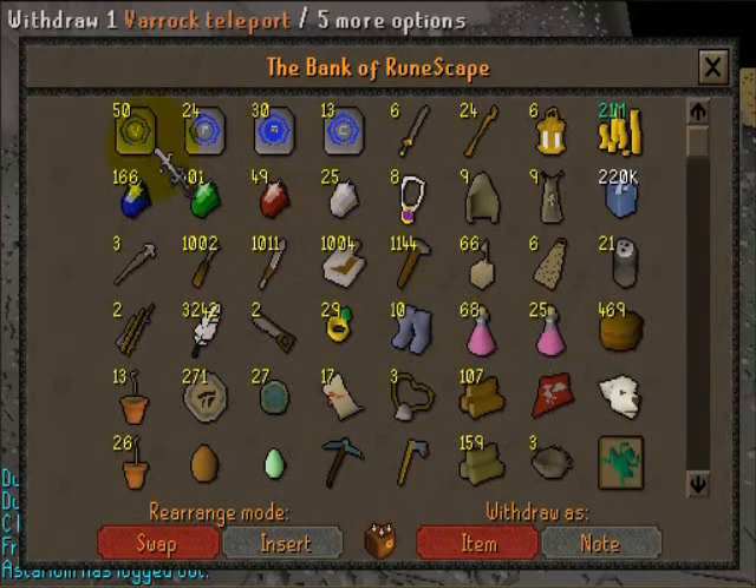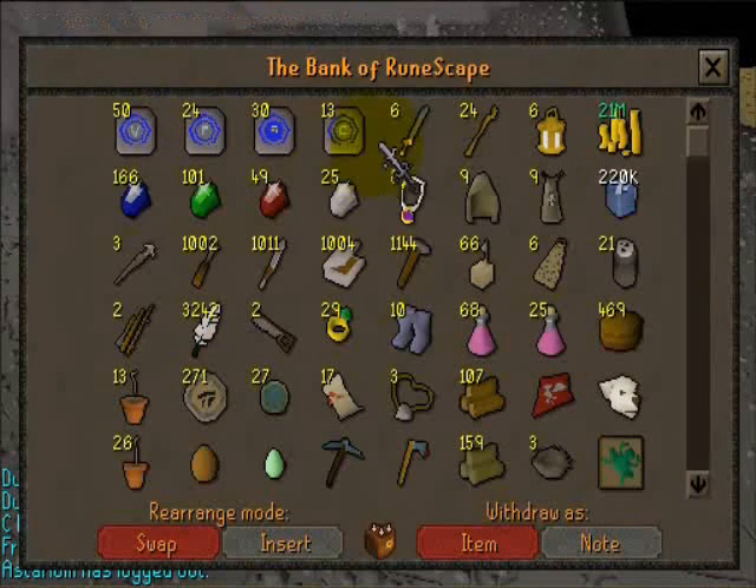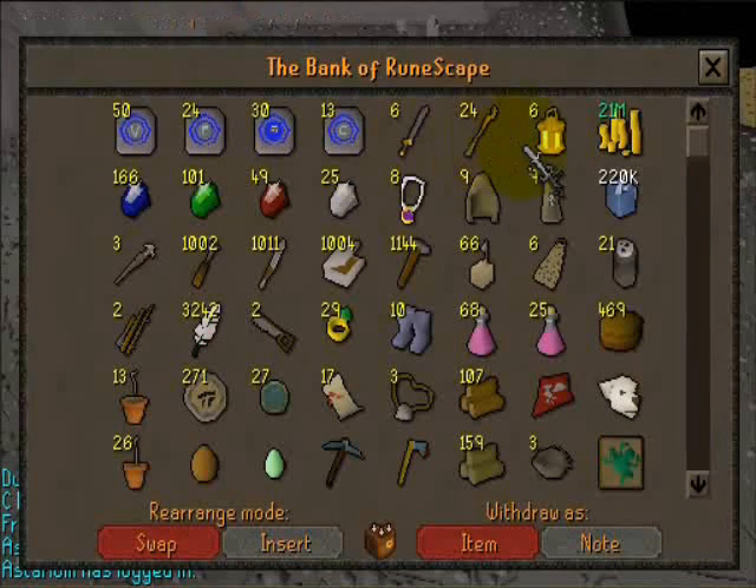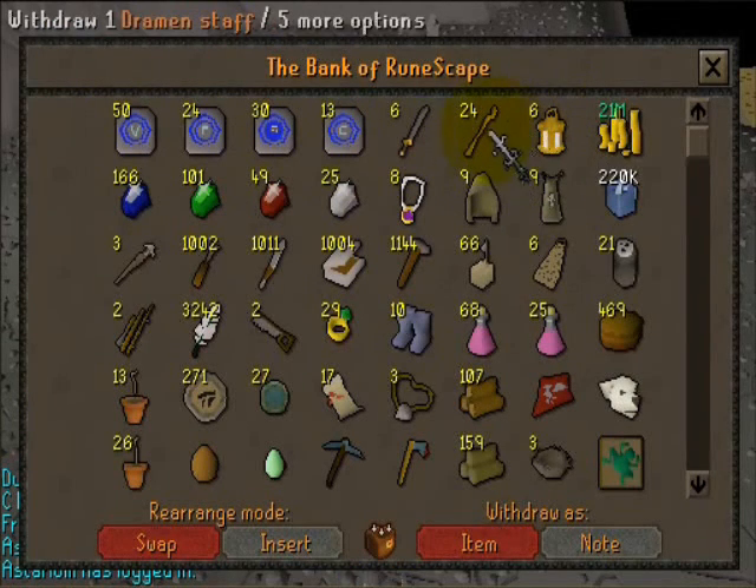So this is my bank. First I have my tablets for my major locations I teleport. My iron 2H's to make my cape wave in the wind. My dramen staffs from doing Lost City. Bug lanterns to go with the dramen staff or some other one-handed weapon.